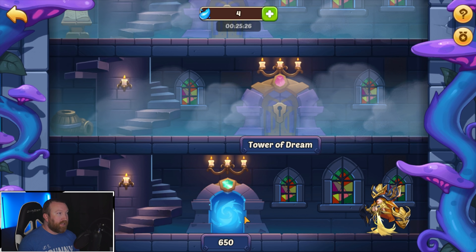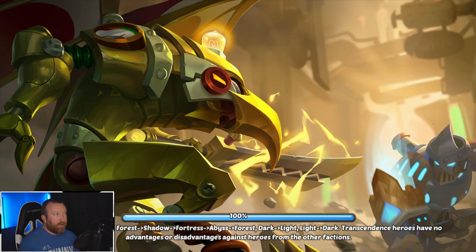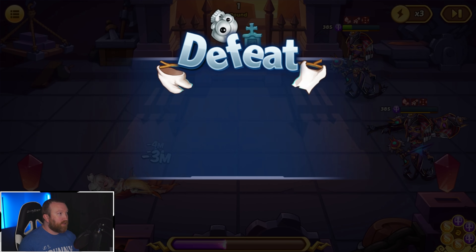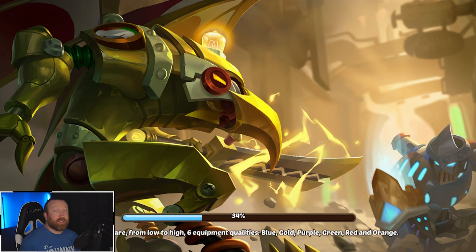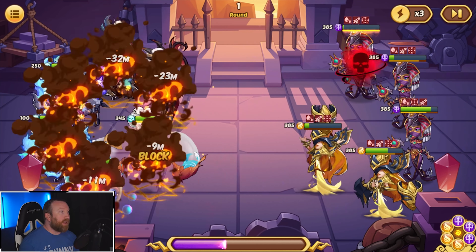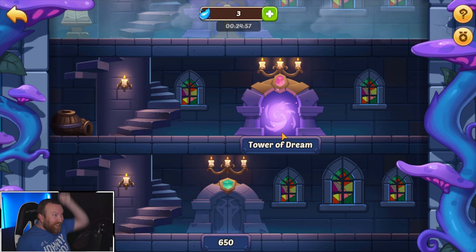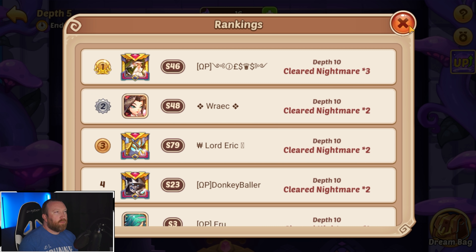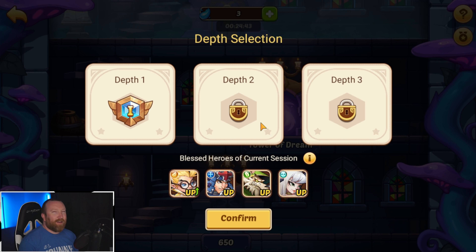We can probably just go through with our current team setup and it should work fine from here on out. Even with a super tanky Eloise I think she's going to be plenty strong enough to finish this tower out. She's taking like no damage from these waves — perfectly fine. The last one is a tough one though because it's an Amin Ra and Ada wave, and those Amin Ras can really wreck us. It's going to be close but I think we can get it done. Yes — we did it! We got Tower of Dreams unlocked!